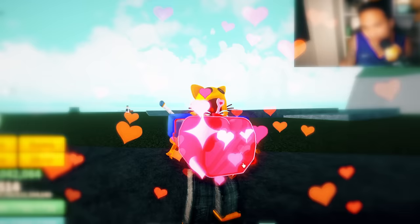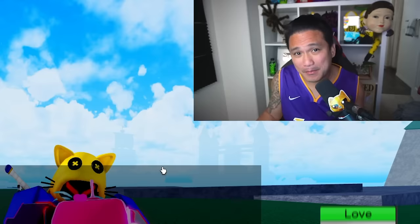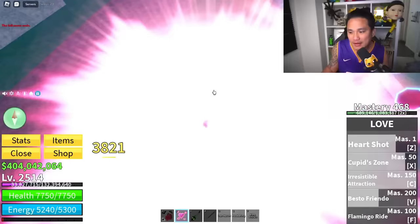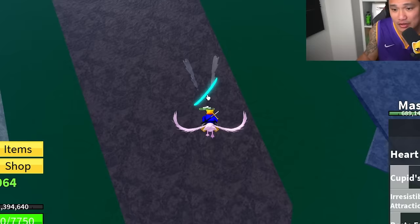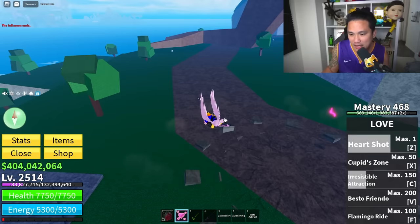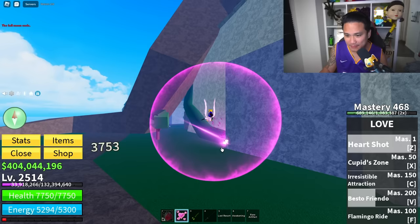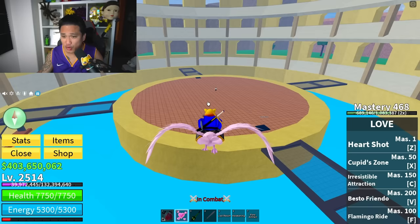This is one of the most underrated fruits in the game — the Love fruit. The fruit itself is actually pretty cool. Trading value is not so good, but for grinding and PvP this is godly mode. You can just fly and they can't catch you — you can hit them from above and kill NPCs without even going down. For PvP it's one of the best because you can sky camp and the range is so far. The best part about Love for PvP is the Cupid Zone — the range is incredible.